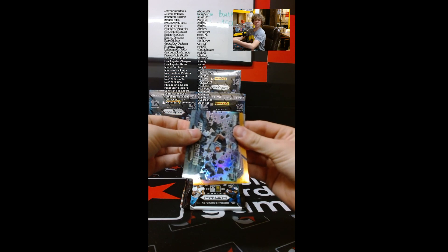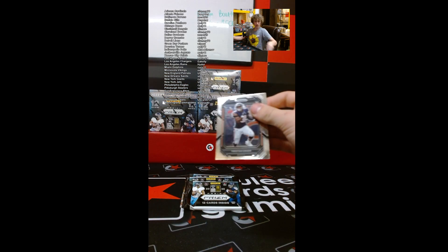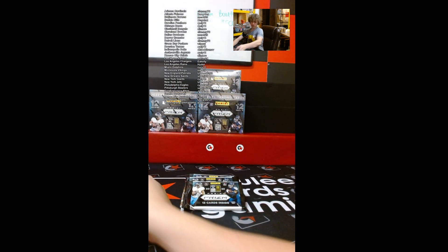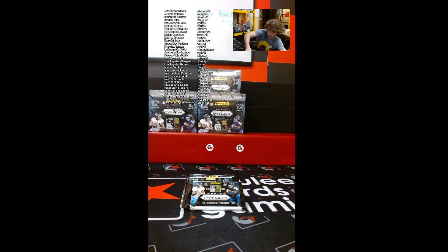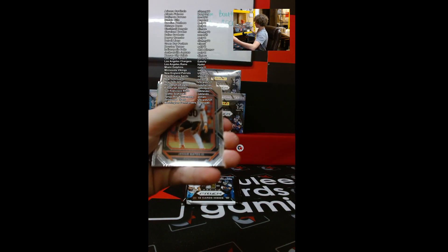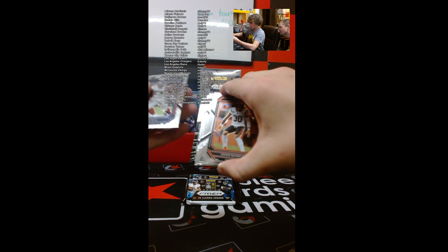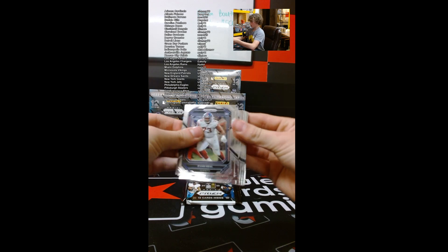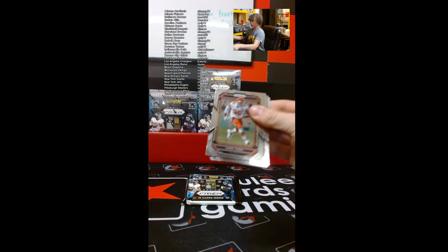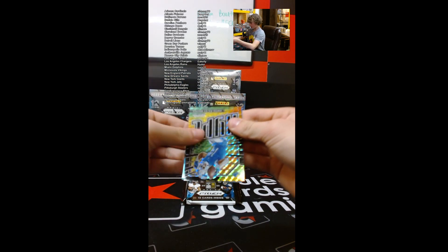We have a Trelon Burks, Prism Break Silver, Brandon Cooks out of 249. Tristan Ebner and a nice Garrett Wilson for the Jets. Let's hit some QBs. What is that? I think it's like a hype insert. Pierre Strong. Aaron Rodgers, Brian Dawkins, Nelson Aguilar. We have an Amon-Ra St. Brown Hype — that's a good looking card, one of one!